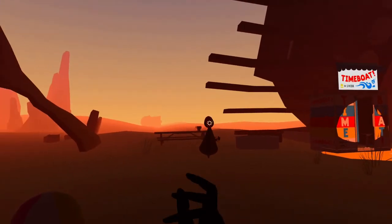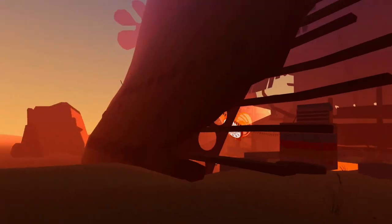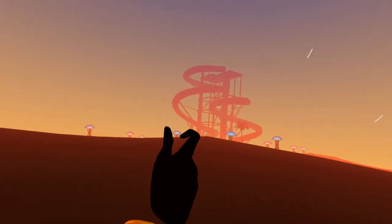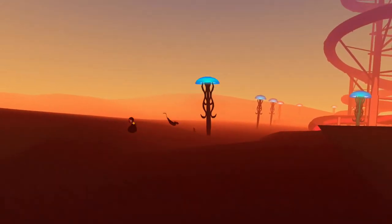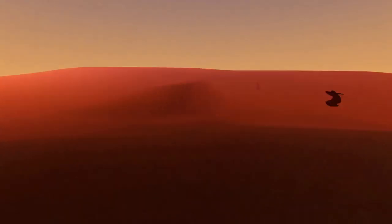Hey guys, welcome back. First we're going to be getting the Crob Mask. You're going to want to go left of the Under and towards the water slide, just keep going past it and keep going in that direction until you get to the edge of the world — that's where the Crob Pit will be.